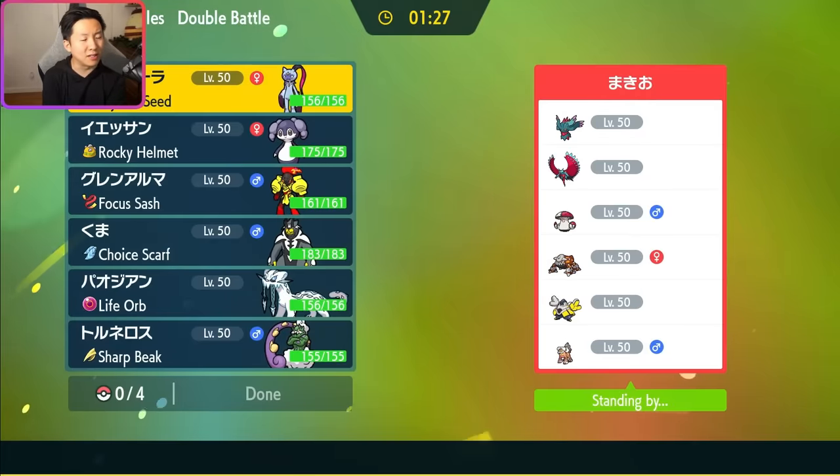Okay, this is the team that Paul Chua used to get second at the Toronto Regional Championship. So the last two teams we faced have been very relevant in the meta recently. Toronto was the most recent regionals at the time I'm recording this video. We've got Fluttermane, Roaring Moon, Amoongus, Heatran, Iron Hands, and Landorus-Therian.